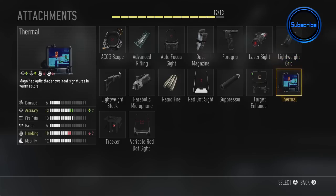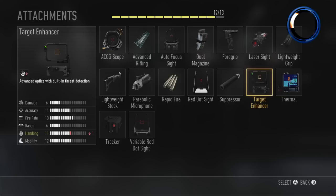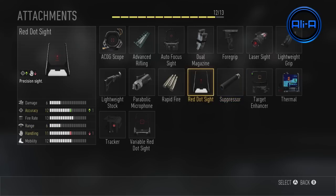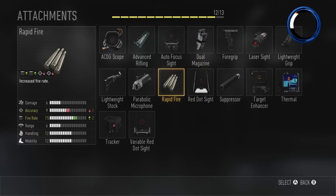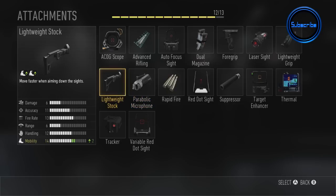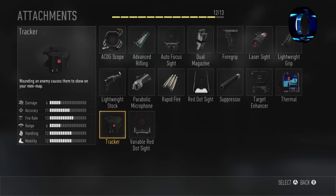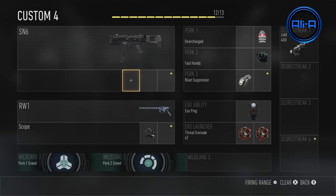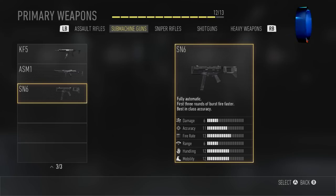The parabolic microphone is a very interesting one — as an actual weapon attachment it lets you know when enemies with silencers are shooting. I'm not too sure how useful it's going to be; I didn't use it once to be honest. But I think it will be useful when the game first comes out and a lot of people are running silencers. Another new one for SMGs is rapid fire — this doesn't just increase fire rate, it typically means you use up ammo very quickly and recoil becomes heavier. The tracker attachment, where wounding enemies appear on your mini map, is one I think I need to use more.